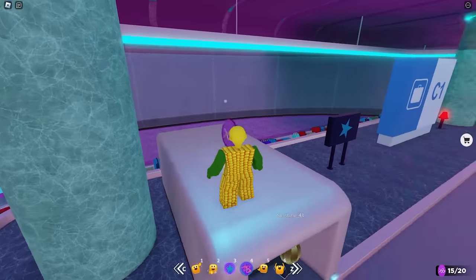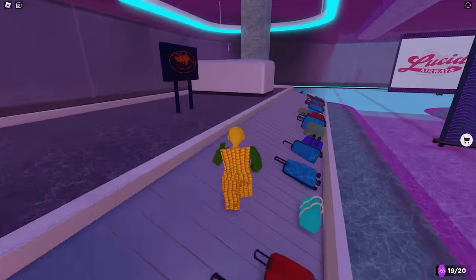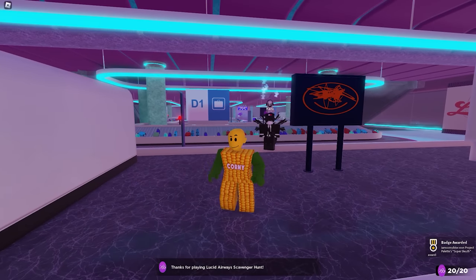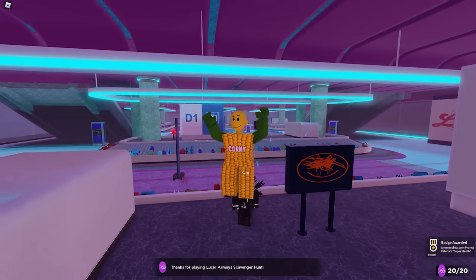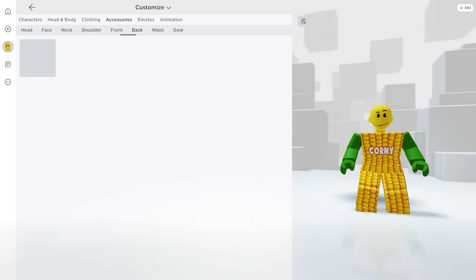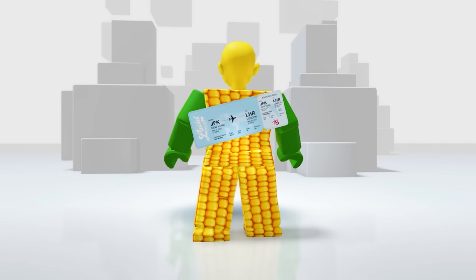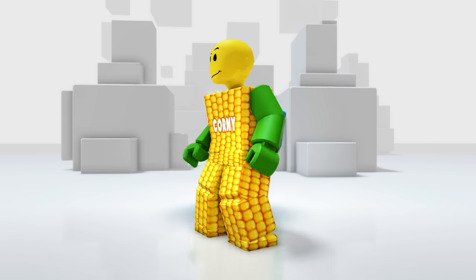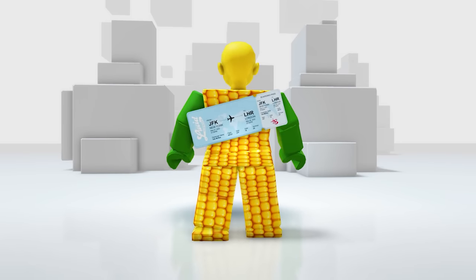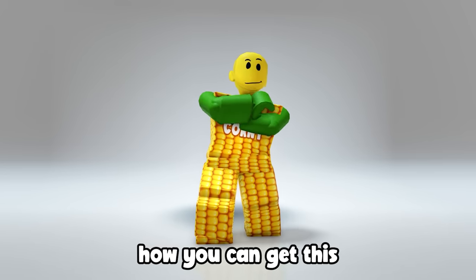Now let's go under this floor level to get the last five tokens — they're not hard to find since this area is smaller. Here's the last one and we finally got the badge! In your accessories then the Back — what a cool ticket accessory and it's big! I can now ride a plane without losing my ticket.